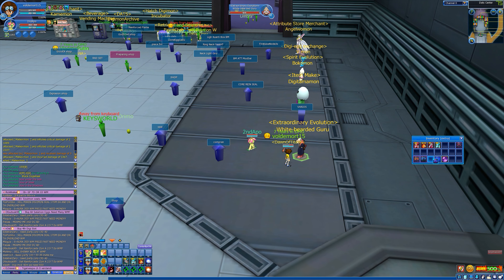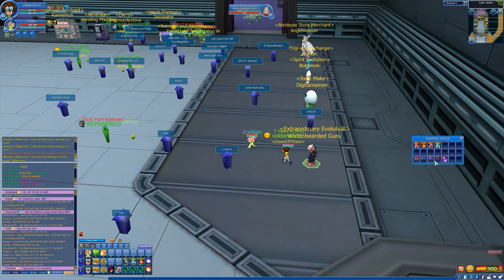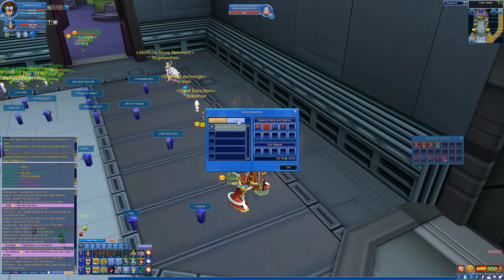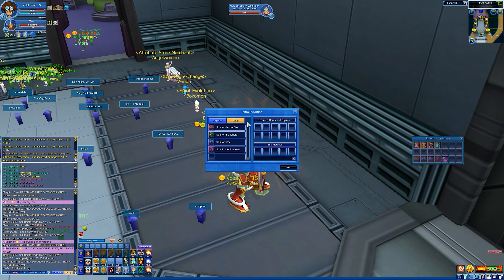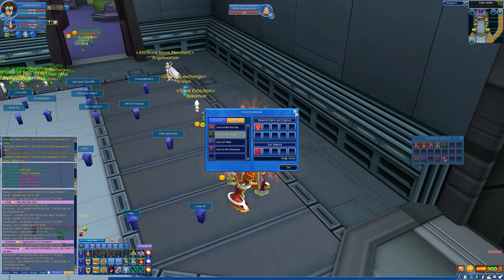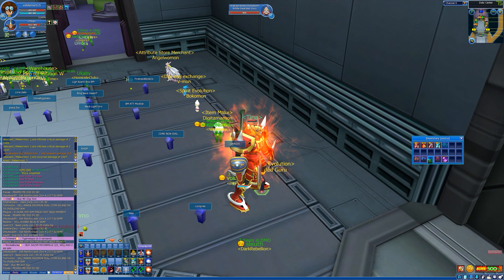He's really OP. The disadvantages of the new Apocalypse are that he can't use memory skills and he drains your stamina really fast.